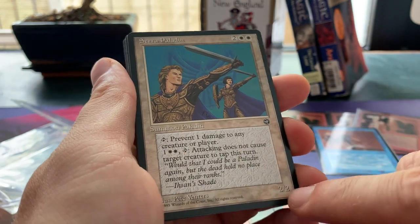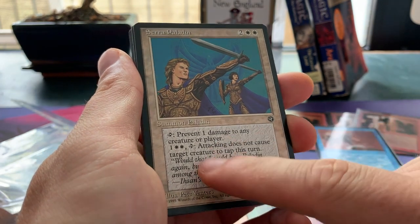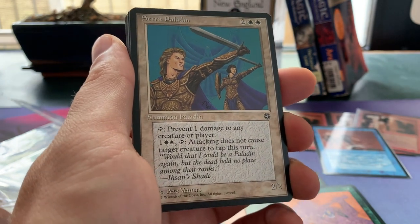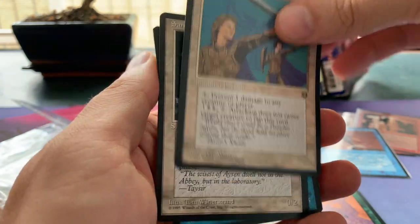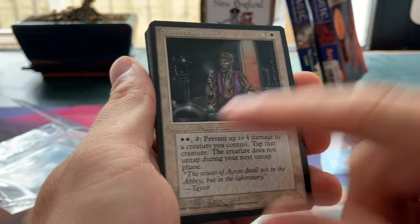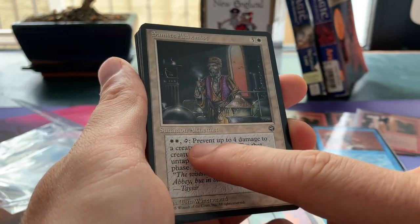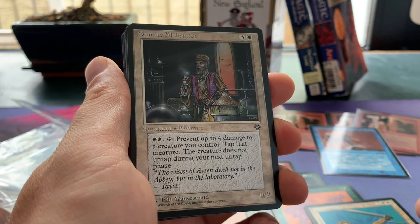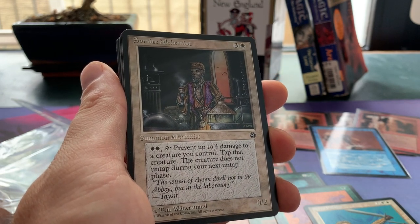Then we have Serra Paladin — two white and two for a 2/2 creature. You can tap it to prevent one damage to any creature or player, and it has this ability: two white and one, tap — attacking does not cause target creature to tap this turn. Kind of a funky ability. We've got the Semite Alchemist, a super alchemist — one white and three, you can tap it, two white and tap to prevent up to four damage to a creature you control; tap that creature and it doesn't untap during your next untap phase.